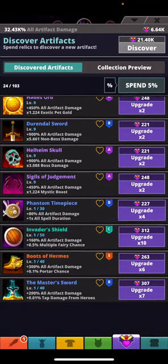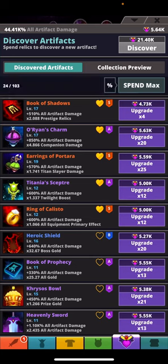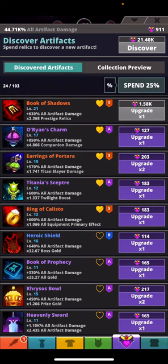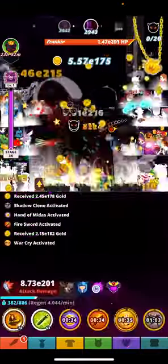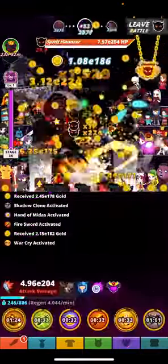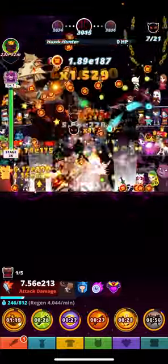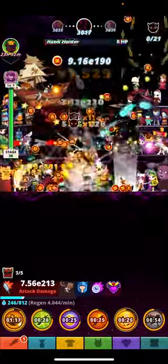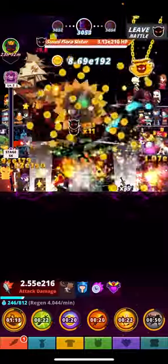That will refresh it if you just click in and out. So when you favorite something - put a little love heart on it - once you get out and back into it, it'll just line up with your favorites so you don't have to worry about rearranging it. It will just start rearranging so it's easier to keep track and easier to upgrade.